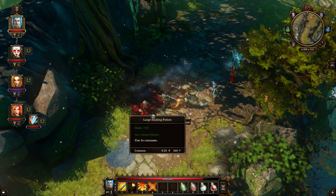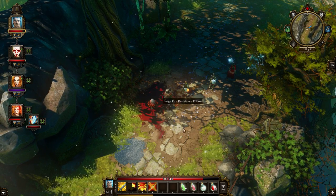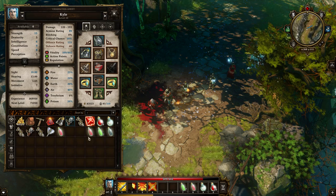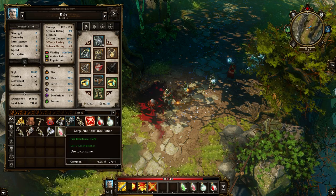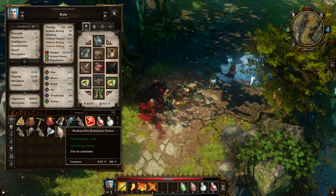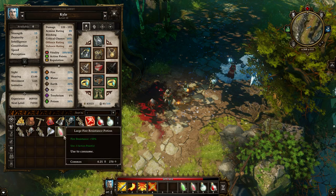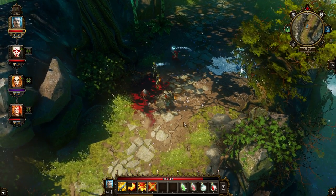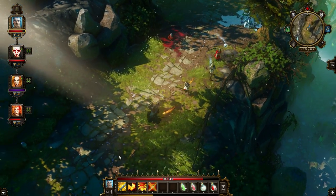We're going to grab everything — why not? Large healing potion, large fire resist potion — really? That's a thing? They've got the same picture which I hate. 50% fire resist — that's good. I'll keep it. I always forget to use those anyway and they take 3 action points to use, which is a little bit steep.